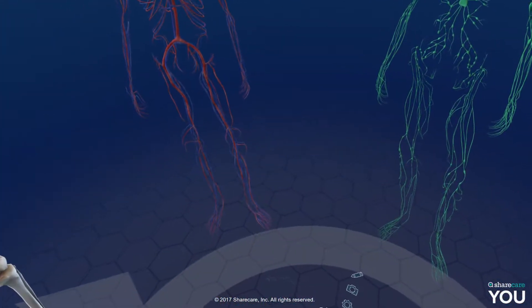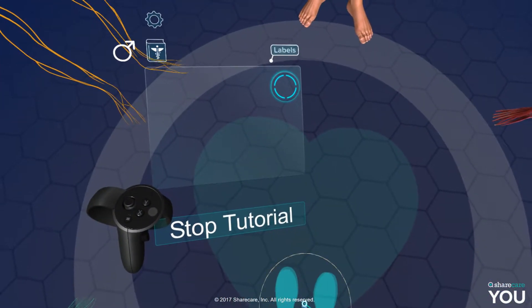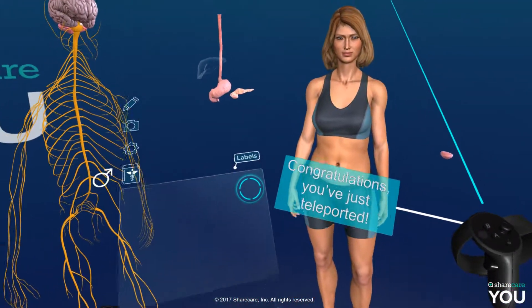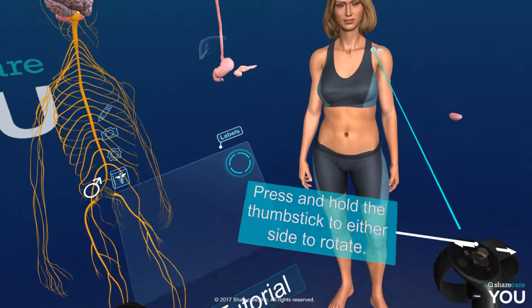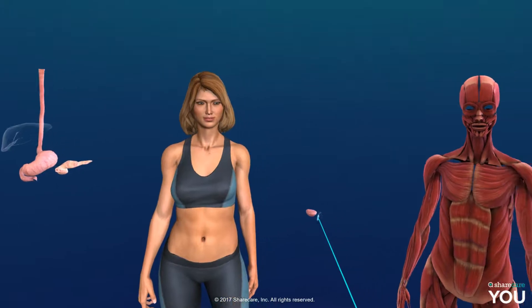I did it. Pull trigger to teleport — congratulations, you just teleported! Thank you. Press and hold the thumb stick to either side to rotate. Oh cool!